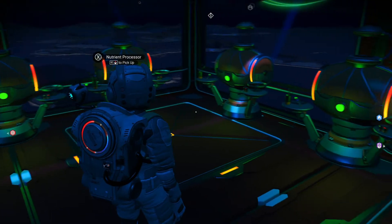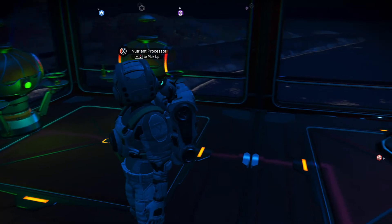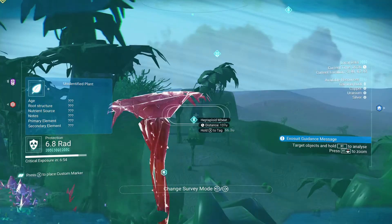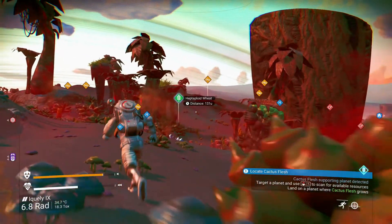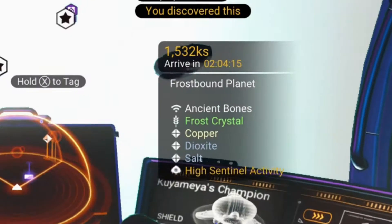First, let's make some dough — we're going to need this for our doughnuts. This can be done one of two ways. Most planets grow heptaloid wheat in the wild. You can find these by looking through your visor and tagging the symbol that looks like a piece of wheat. The alternative and more lengthy process to gain wheat would be to find a cold planet and harvest some frost crystal.